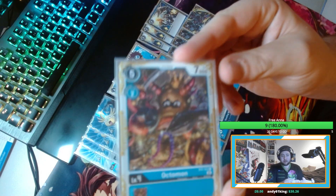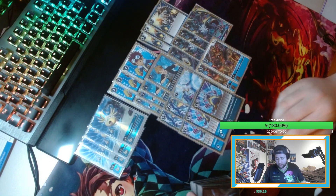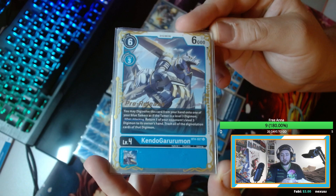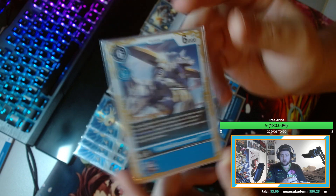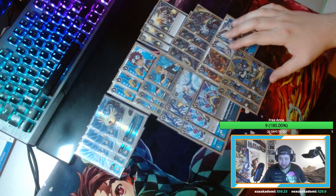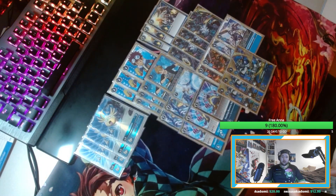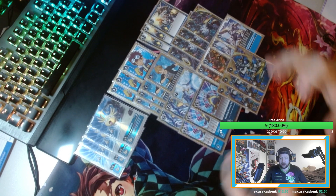Then we are playing 2 Octomon — Octomon is a cool level 4 card at 7k, with a 2-cost digivolution, to have a big body on the board early. Then we are playing 2 Kendo Garumon — Kendo Garumon is a good hybrid Digimon that can evolve up in the chamber for free, and when attacking, return one of your opponent's level 3 Digimon to the deck. It's really cool if their opponent swarms. Then we are playing 3 Lobo Promotion — Lobo Promotion says evolve for 2 and swing over your opponent. You want to make early damage with it, or it's a game changer at the end — if you have Lobo, you win.